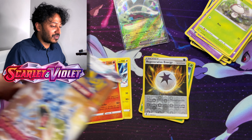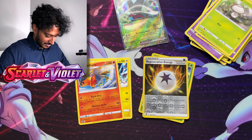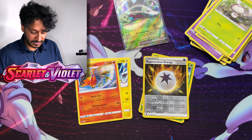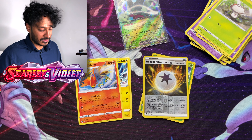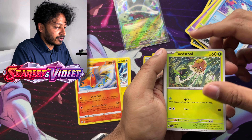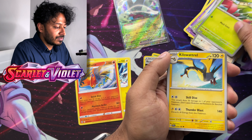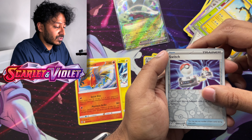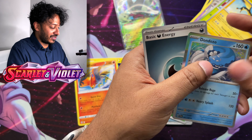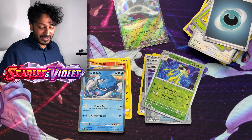On to the Scarlet and Violet era — we got the Scarlet and Violet Base set, so let's see what we get. Code to the side, and we got Pontyta, Wiglett, Toedscool, Sandile, Oinkologne, Breloom, Kilowattrel, a Reverse Holo Switch, a Reverse Holo Toedscool, and a Dondozo — actually that's a Holographic, sorry. I always forget they're Holographics. Here's your code card, guys.